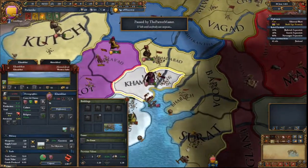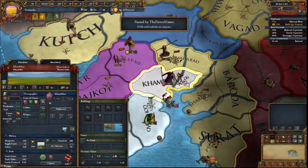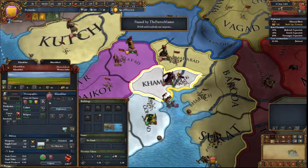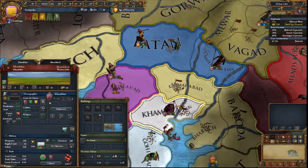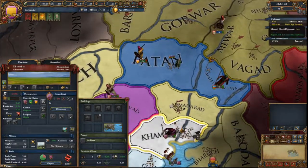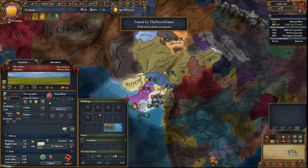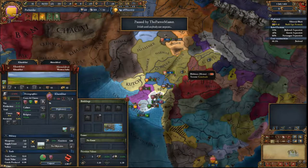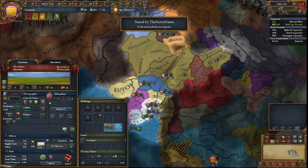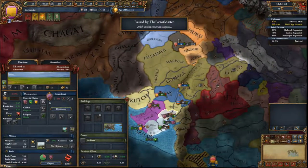I'm gonna declare war on Kampot. Oh wait, your maintenance is still tanked. Alright, let me know when you're — Jangladesh, oh, they're really small. Should I give my troops to Jangladesh? No, you're not at war with them, I am. Oh, you're at war with Jangladesh? The one province? Cause Mawar declared war on them.